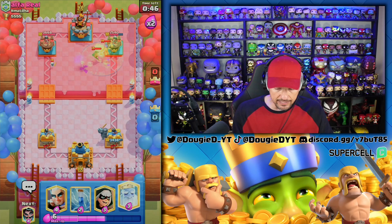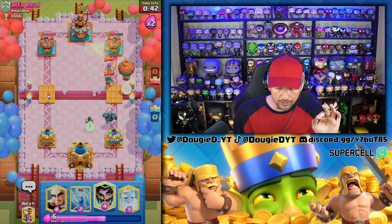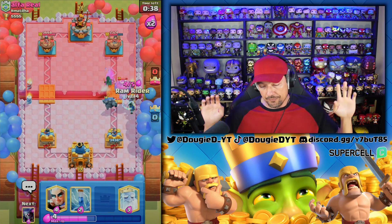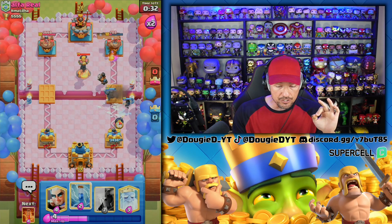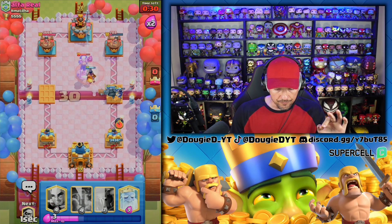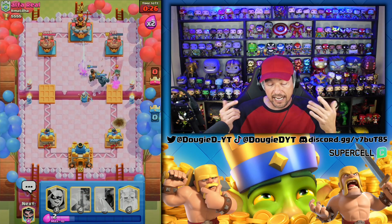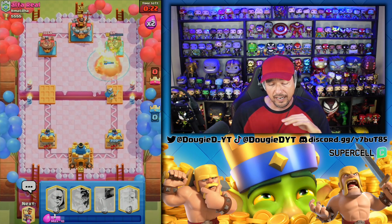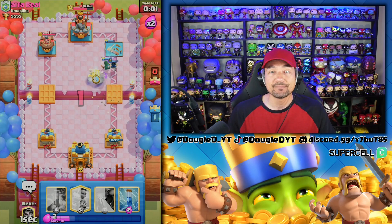He goes Bandit — let's go ahead and get a Bandit of our own. I actually want the Pekka to be targeted. We're going to slow this down. I have to zap this — we're going to get a Magic Archer down as well. The Bandit's going to dash, be real close. We're going to poison right now for sure — 100%. He goes in with the Fireball. This is going to be a GG. Pekka Bridge Bam, can't go wrong.